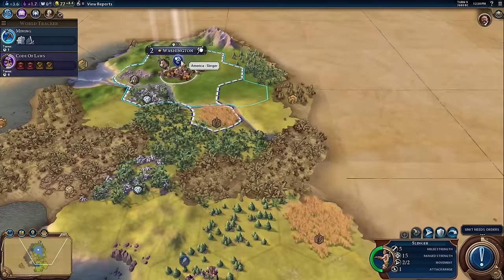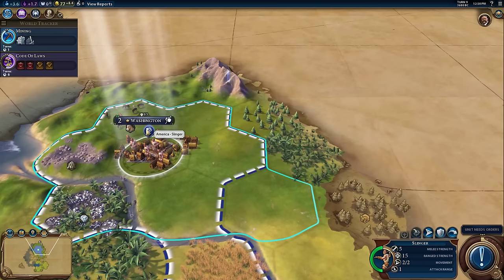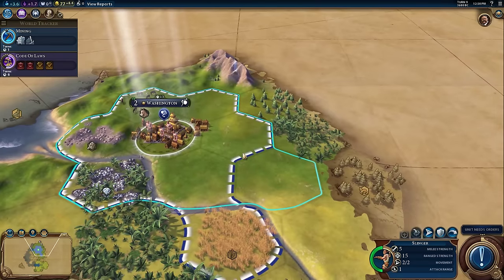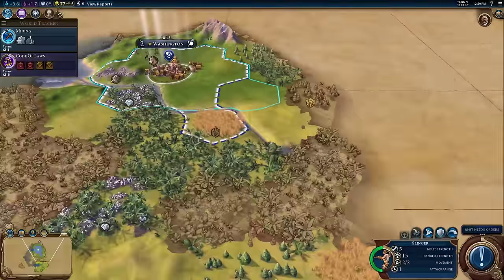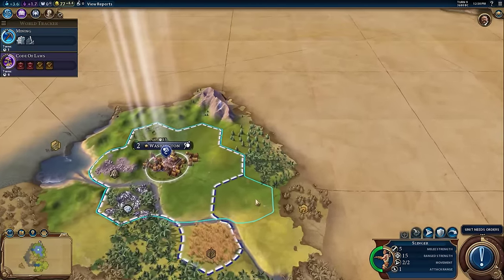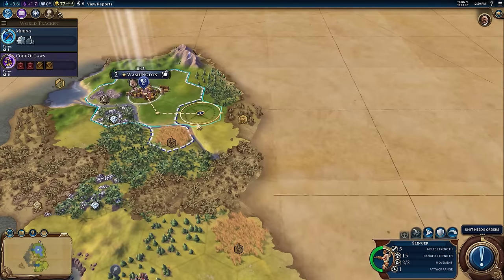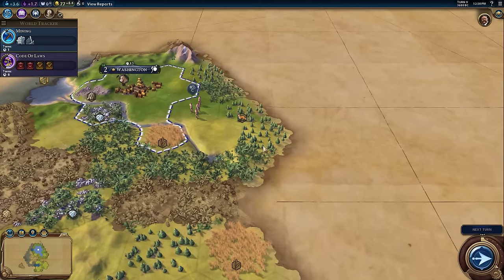Why then would we build a slinger? A slinger is a ranged unit — it only has a range of one, so it can only hit something adjacent to it, but it hits with ranged strength. In melee combat, both units hit each other, whereas a ranged unit just does a ranged attack and doesn't get hit back. So even though a slinger is overall quite a bit weaker than a warrior, it makes up for that from the fact that it can attack with impunity. For now we're mostly going to use it for scouting.